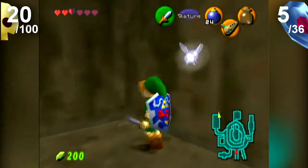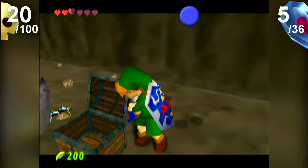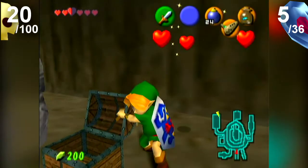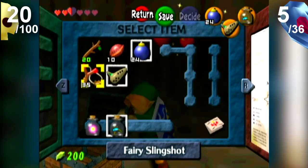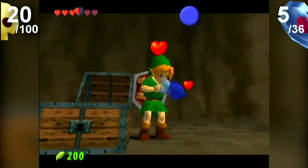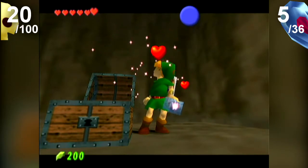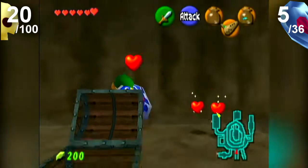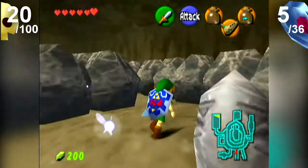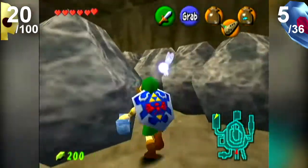Considering we've maxed out on our rupees again — that's Skulltula number 20. I'm actually gonna ditch the fairy because I need bugs. I think I just lost the bugs anyway — bugs disappeared. Apparently there's a rupee actually on the other side of these rocks here, but there is no way to get to them.